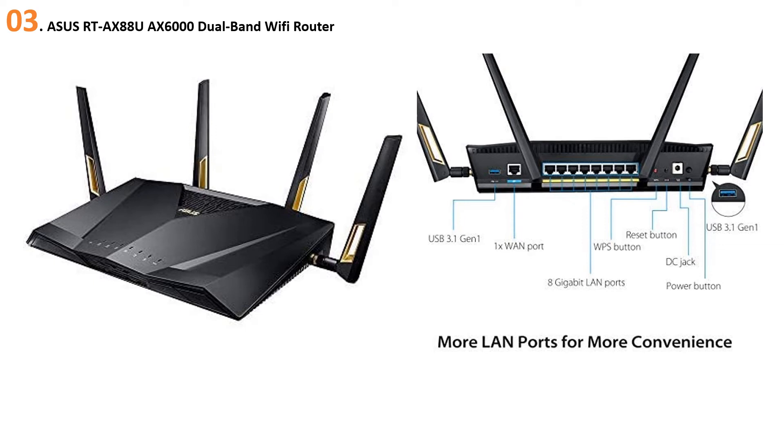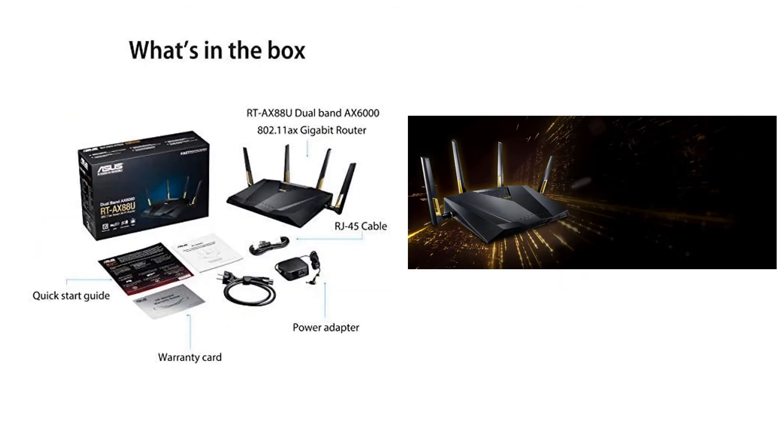The RT-AX88U delivers an impressive 943 megabits per second speed, which is the result of the 160 MHz channel bandwidth. This router is designed to give your online gaming a double boost — its adaptive QoS prioritizes game packets for smoother online gaming, and it comes with built-in features to minimize game ping and lag. The RT-AX88U is a dual-band router that provides 1024-QAM, offering a total networking speed of about 6,000 Mbps: 1,148 Mbps on the 2.4 GHz band and 4,804 Mbps on the 5 GHz band. Although pricey, it has earned its position among the best routers for gaming.